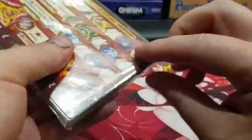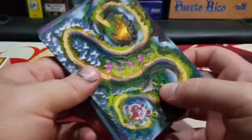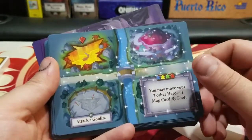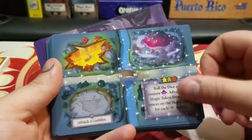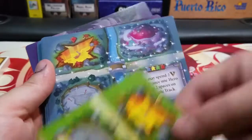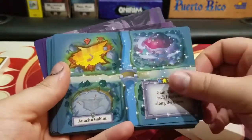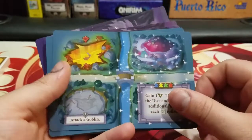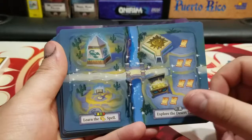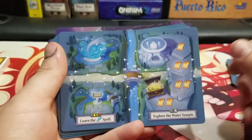Next we have — I actually don't know what this is, so we'll just go ahead and take a look at it. Got a whole bunch of cards here. I'm assuming this is what creates the map. It looks like these cards are what they use to create the different parts of the map, and it's double-sided too — that's pretty cool. Oh, I guess there's one side for nighttime. Each of these has a little different thing. I love the artwork — I'm really in love with the way they did this art.